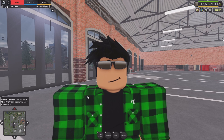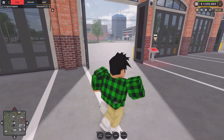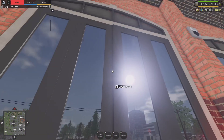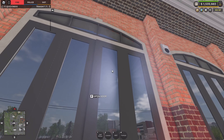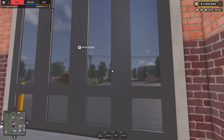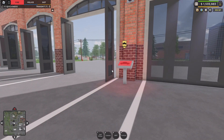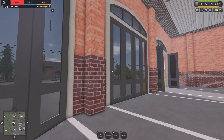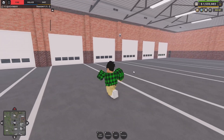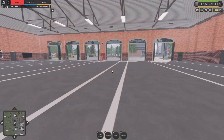The update added new fire department doors. Looking behind me there are actually new fire department doors. You can actually open and close them - they have a little animation. You can do it to all of them. I'm having a brain fart trying to remember if they opened and closed before, but you can now open and close all of them.